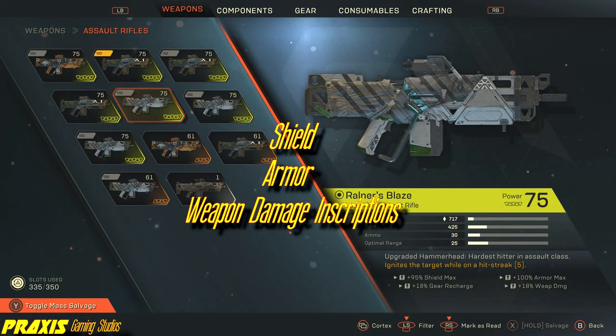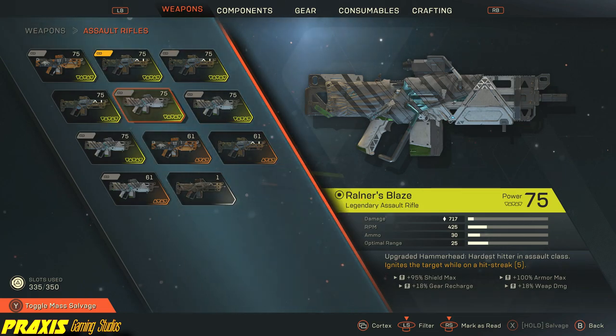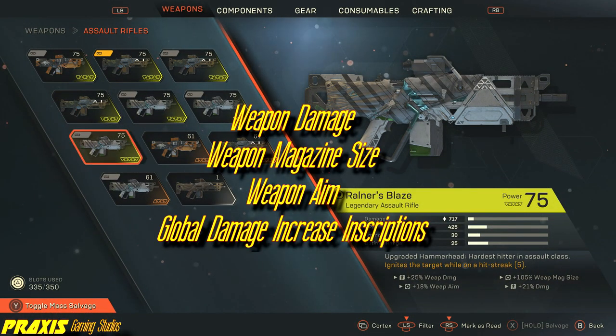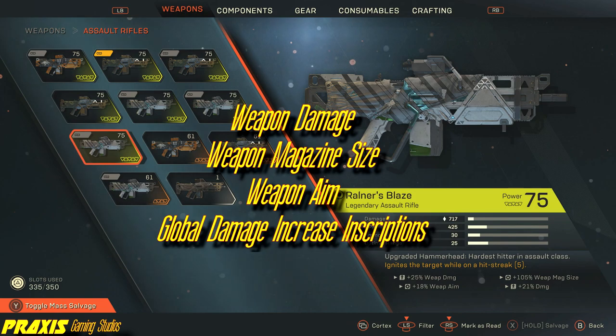And lastly for assault rifles, we have the Rounder's Blaze — hands down the best Assault Rifle in the game. The Rounder's Blaze's inherent effect is that it ignites our enemies with fire on a 5-hit streak. Because of this, the weapon aim, weapon recoil, and weapon magazine size inscriptions are highly beneficial. Being able to more consistently trigger this effect without requiring a constant reload will enable the Rounder's Blaze to be a weapon that can be relied upon as the focal point of a build, and I utilize it as the primary weapon in many of my builds.